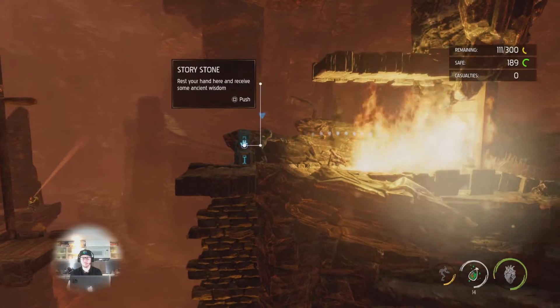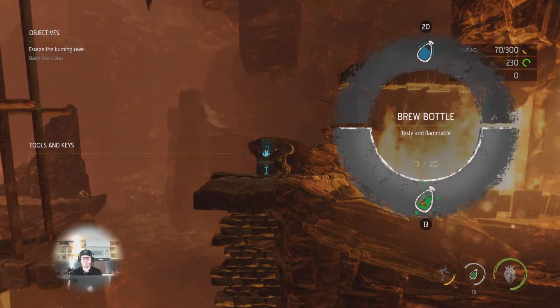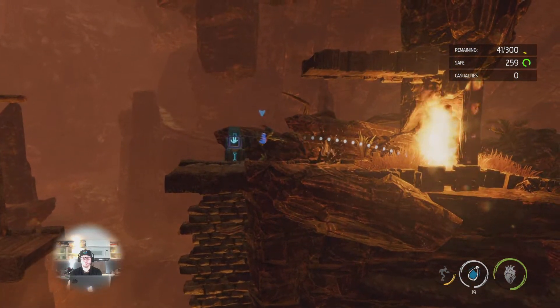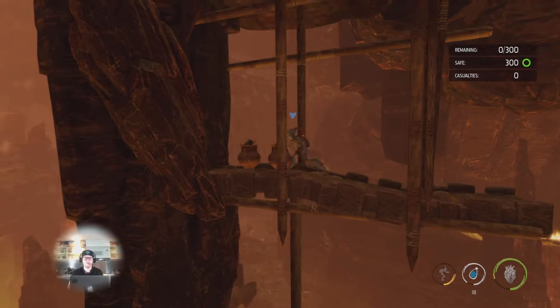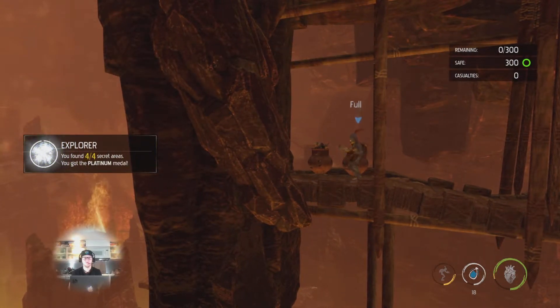I blow this wall up first and then I go up. Hop up here, hop up to the left. Keep going up here — and this is the last secret area with a couple of lootable crates there.